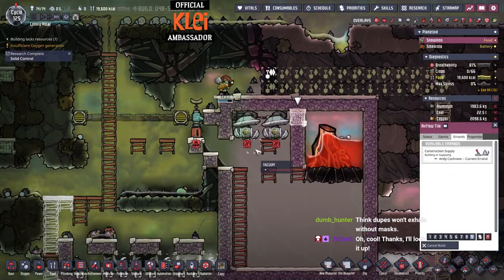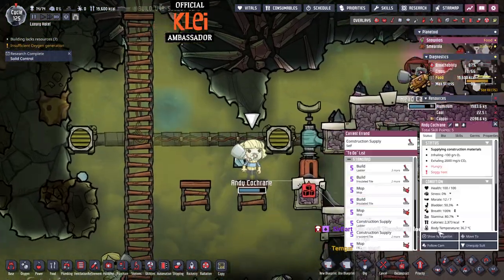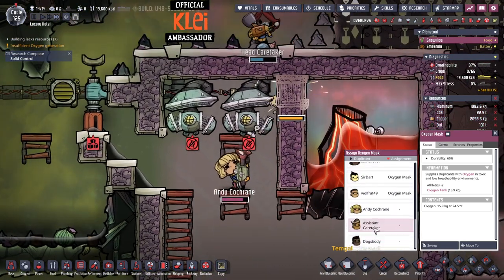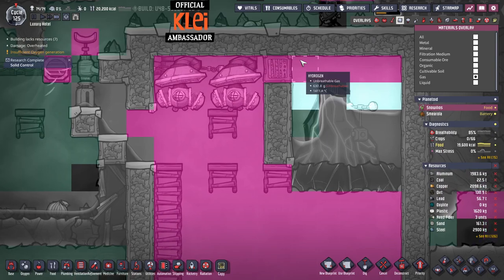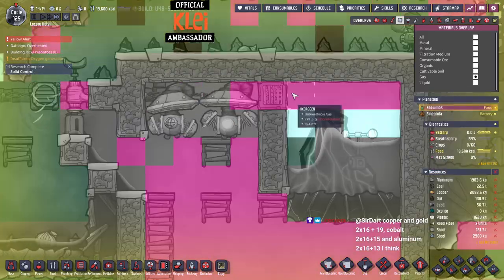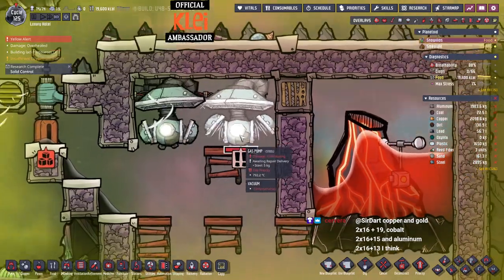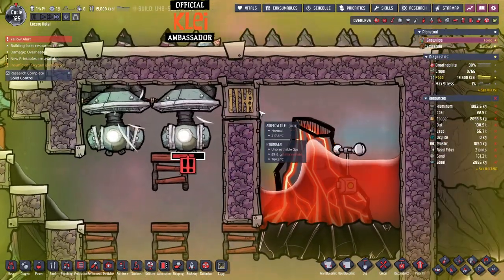We could ask the dupe to drop their mask before they get in there - if we ask Andy to drop his mask and then put it back on... okay so we've now flooded with hydrogen which is fine because the hydrogen isn't that hot. Except now the gas pumps have stopped. These are going to need instant repairs. My concern is when the oxygen gets out we're going to have a very bad time. This stuff is going to keep getting damaged. I forgot to save - we'll have to go back to the cycle. Whoops.